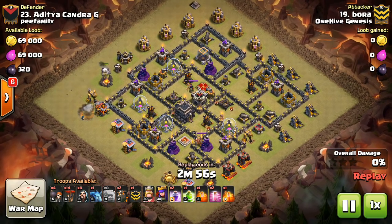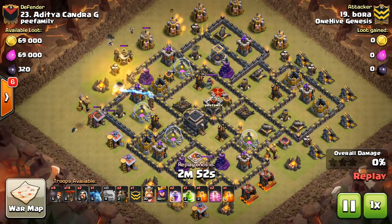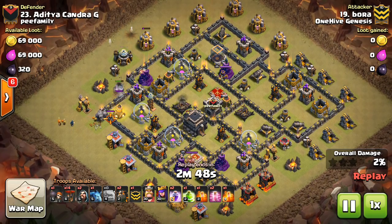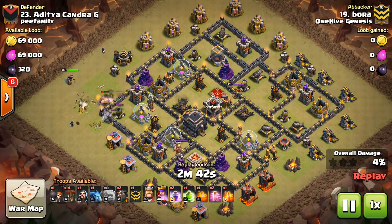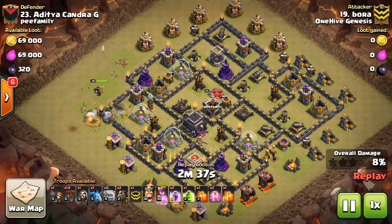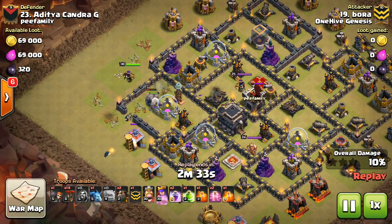Coming in with two golems, he has the level 4 Lava Hound in the CC. At this point I think it's pretty safe to say — assuming you have level 4 golems — bring that Lava Hound in the CC and bring your own golems, because you're getting two extra levels versus bringing a golem in the CC where you only get one extra level.